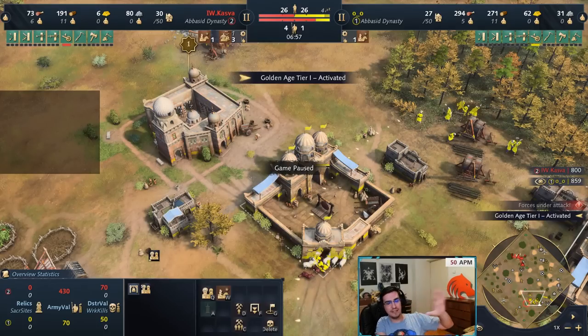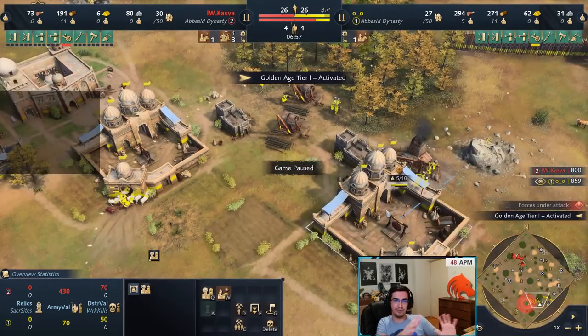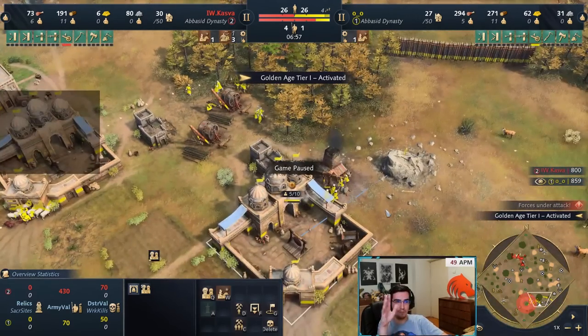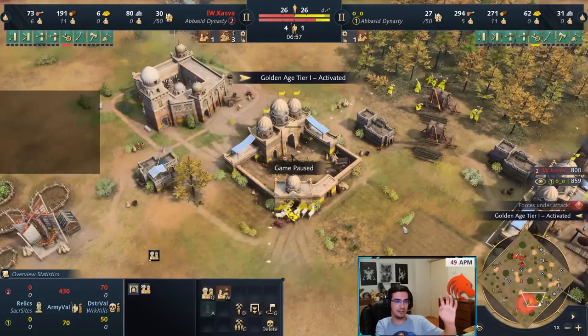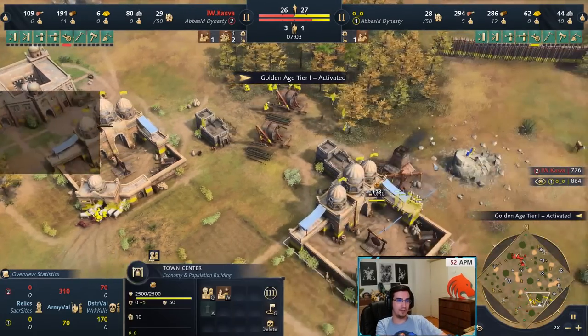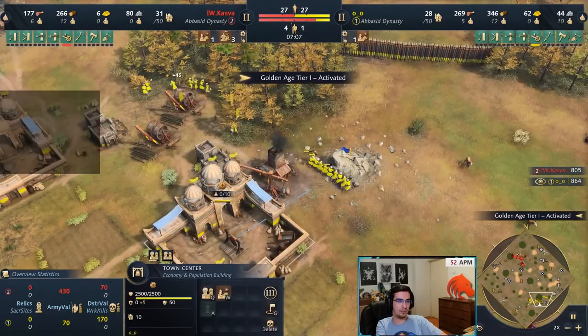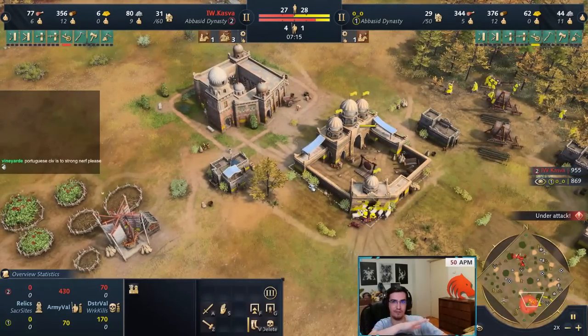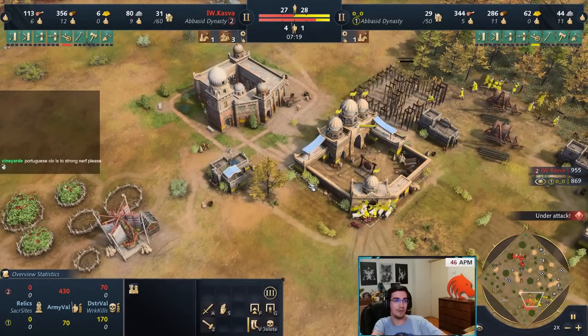This build is probably already known to you if you've played Abbasid before — it's very similar to the original build. You just get wheelbarrow first and then get your other stuff later. So why is this new and meta-changing? I'm gonna speed up a little bit. We both go for four TCs, and from here I'm gonna explain the wing.